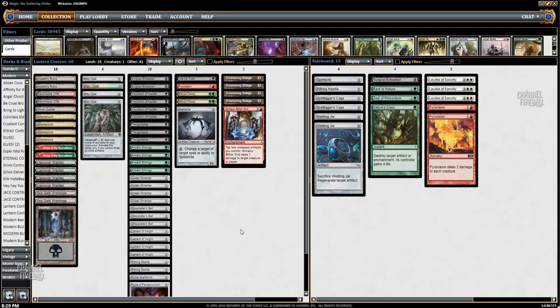I was actually very surprised that Grand Prix Oklahoma City champion Zach Elsick did not play this deck. I kind of yelled at him — 'Hey dude, this is your deck, why aren't you playing this at the GP?' And he was like, 'Yeah, I really should have.' But anyways, let's just dive straight into the deck. A lot of the cards are very similar, but there is one very big new addition to the mana base, and that is Seagate Wreckage.